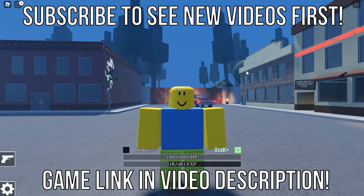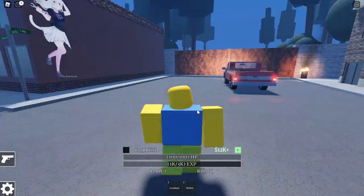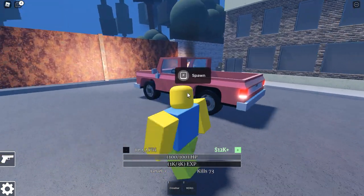Hello y'all. This is Anaphobia, a Roblox game where you have to survive anime girls. In this video, I'm going to show you how to find an Uzi.